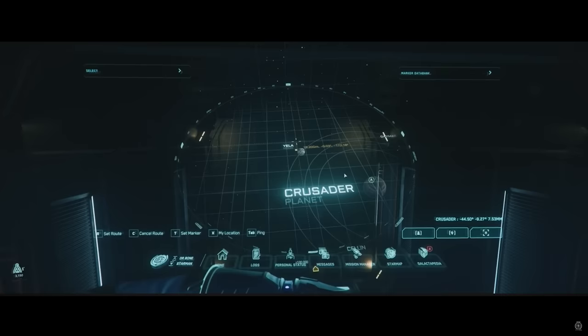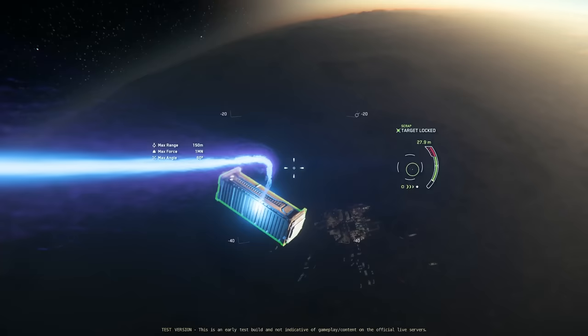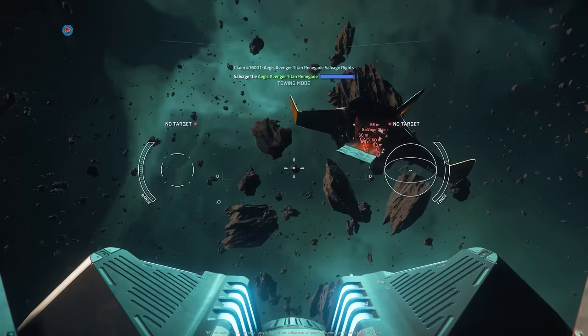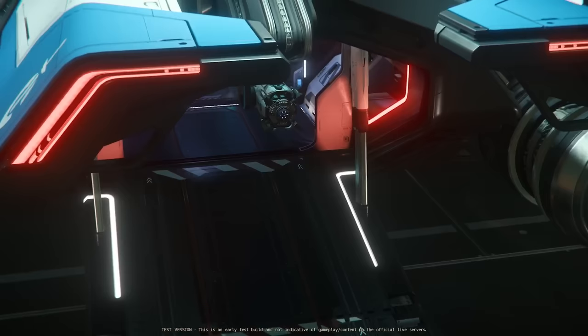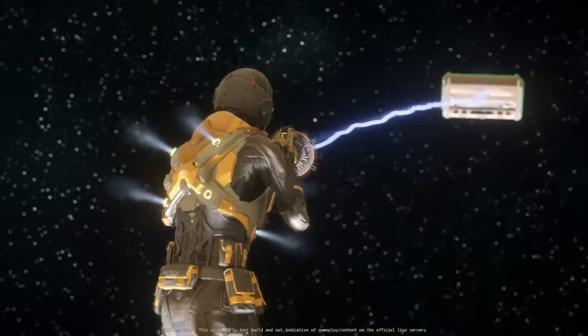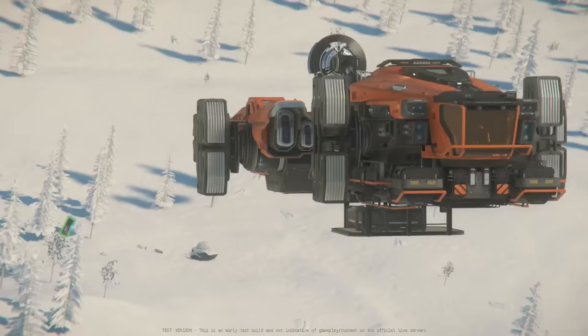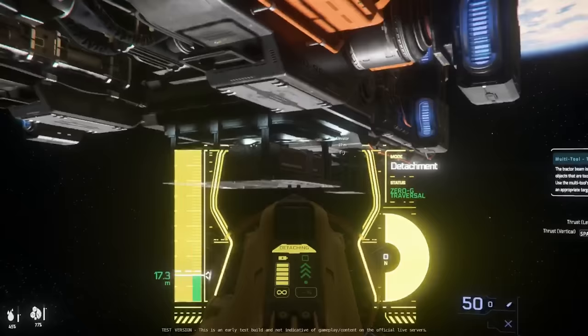On the subject of improvements, I think a magnetic cursor — similar to what the map team did with the star map cursor — would really help players understand what they're going to tractor. For instance, being able to pull a specific box off a ship hull is currently possible, but it's difficult to know exactly what you'll interact with before you do. The scope of this feature, when used in groups and industrial gameplay, seems pretty big — making everything from nudging salvage into position to packing an entire ship with varied cargo an activity of ease, but also some skill. This is another winning addition to the game, and I look forward to seeing it balanced and improved.